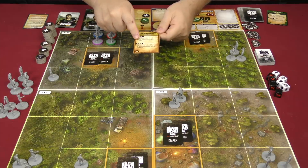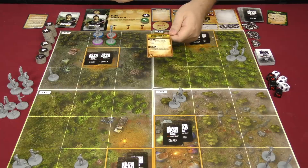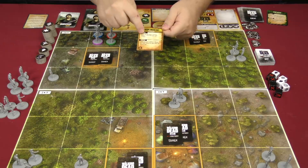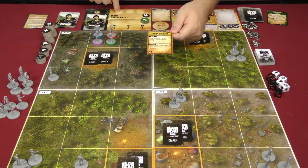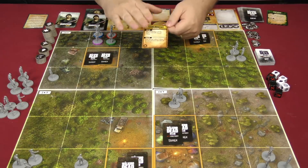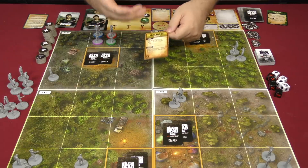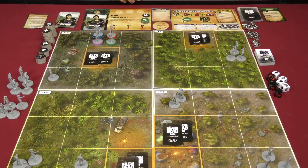The active event says: after performing a search action, a survivor may gain one trust. If nobody complies with the active event, the leader takes a stress, because he chose the approach for the team. The active event card is placed where everyone can see it, closing the planning phase.